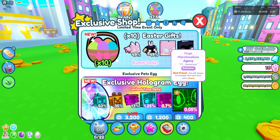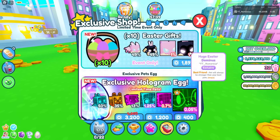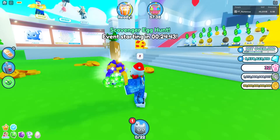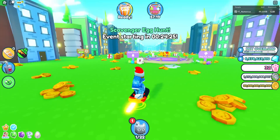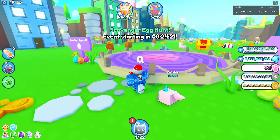It will give us a huge marshmallow agony with a one percent chance, and a huge Easter dominance which also has a one percent chance. I also have my update hype gift, so let's open that. We got a party axolotl. Let's check out the Easter event - hop, hop, hop.